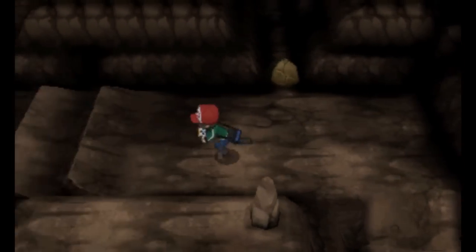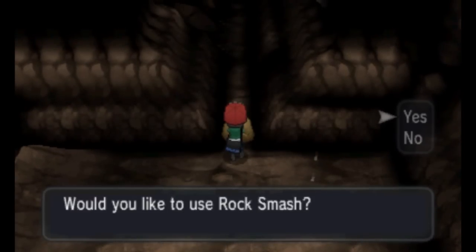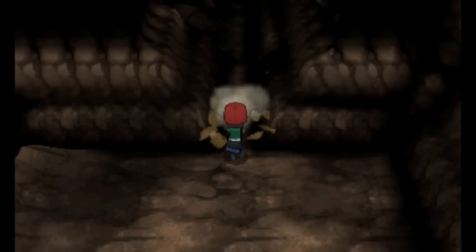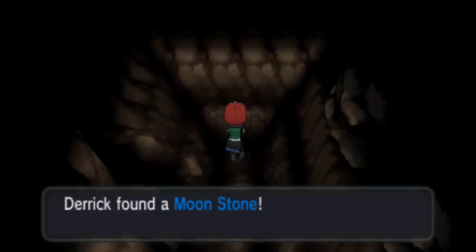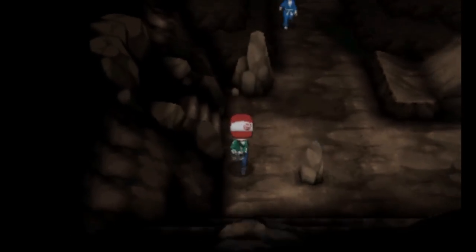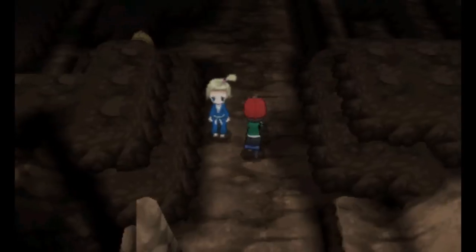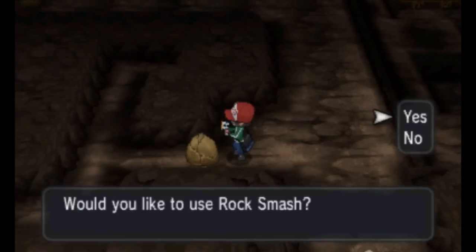Finally, there are two stones that you can find in the Terminus Cave. Work your way through until you find a Worker underneath a bridge near the entrance to the next lower level. Go past him to a rock that you can destroy with Rock Smash. Use your Dowsing Rod in this small path to find a hidden Moonstone. Return to the entrance you passed before and go past the Battle Girl on the other side. To your left is another breakable rock. Use Rock Smash on it and follow the path. At the fork, go down and at the end you'll find a Dusk Stone.